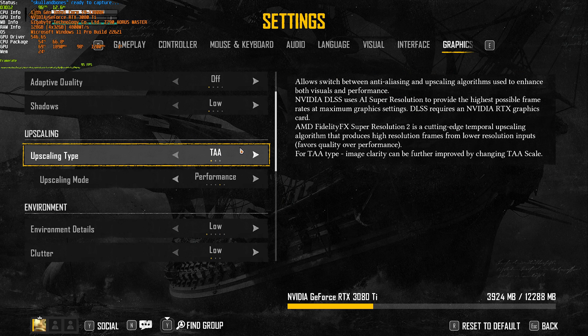Scrolling down, Upscaling Type — we'll get back to this in just a moment after optimizing the rest of the options. We have DLSS, Vitaly FX, and TAA. For now I'll be leaving it on TAA performance.